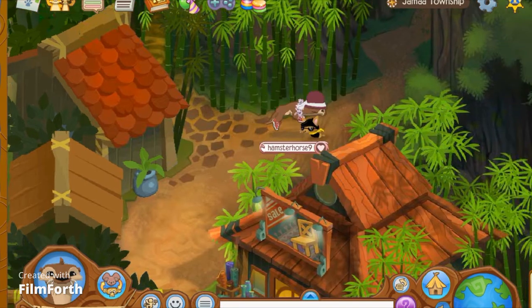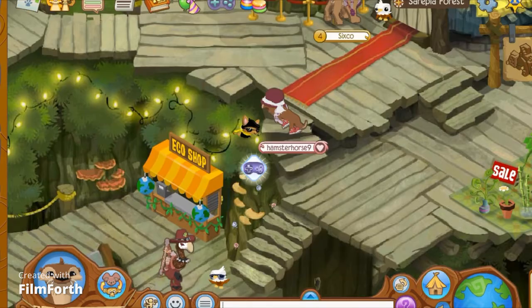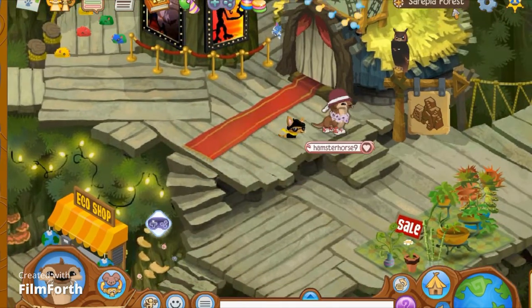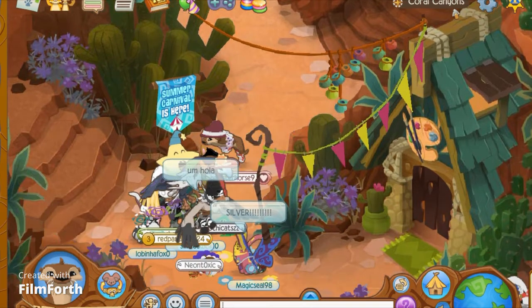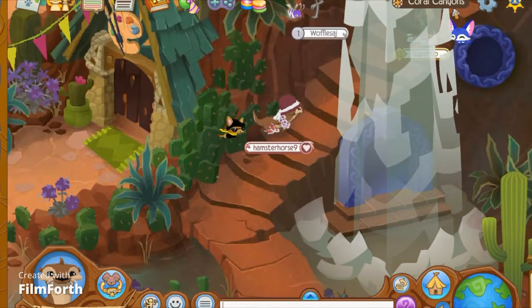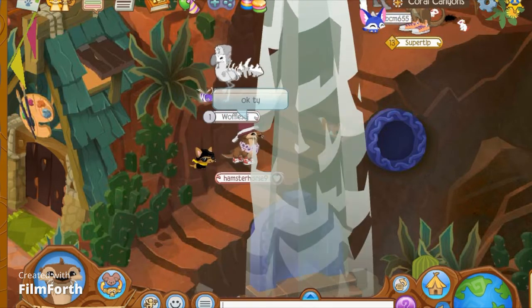Next one is in Serapia Forest. I don't really like Serapia Forest — it's probably the most detailed land though. This wolf is behind the waterfalls. If this person could move... alright, there it is. You can kind of see it.